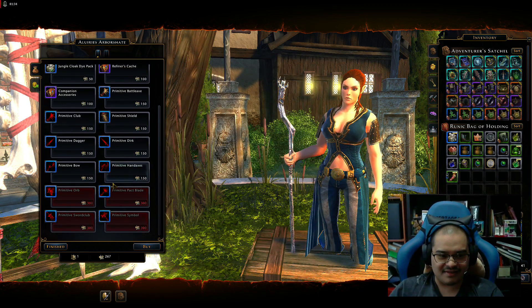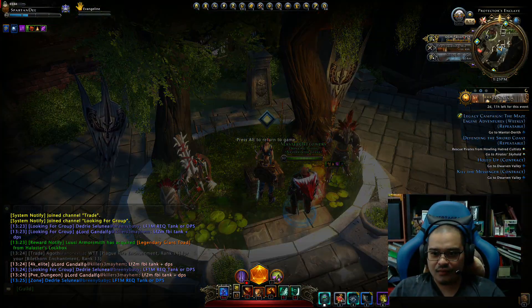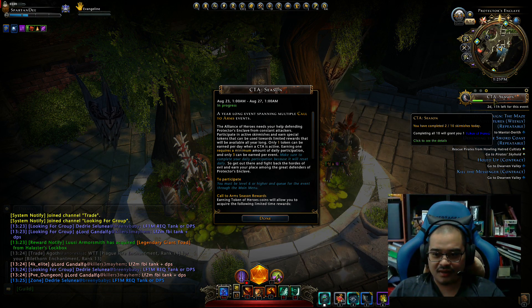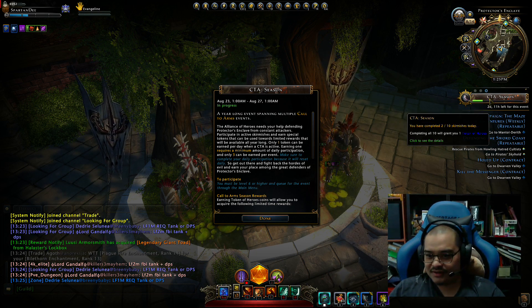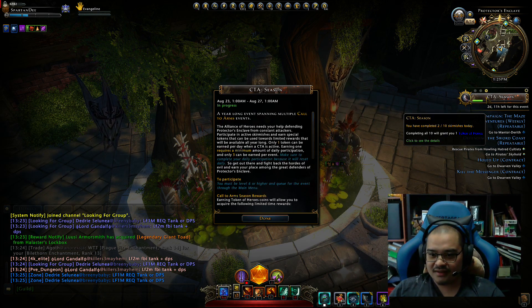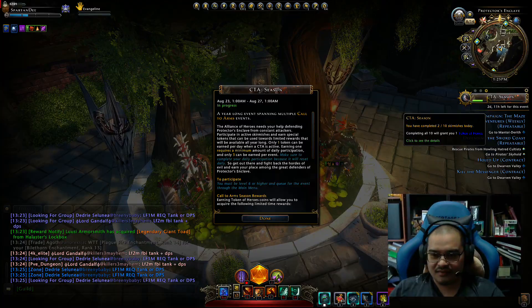Anyway, so CTA — the way it works is, as you can see from the green bar there, I've done two already. If you hover over it, it will tell you how many CTAs you've done for the day — so you see that: two out of ten.